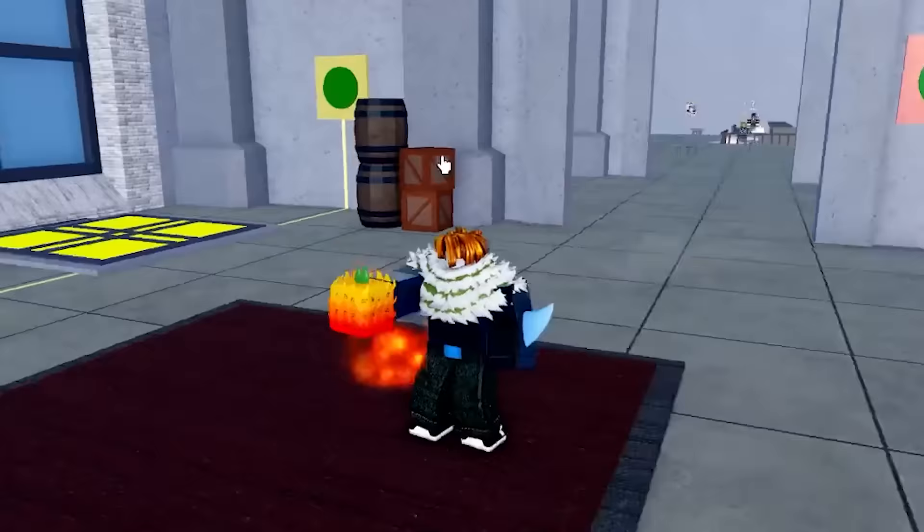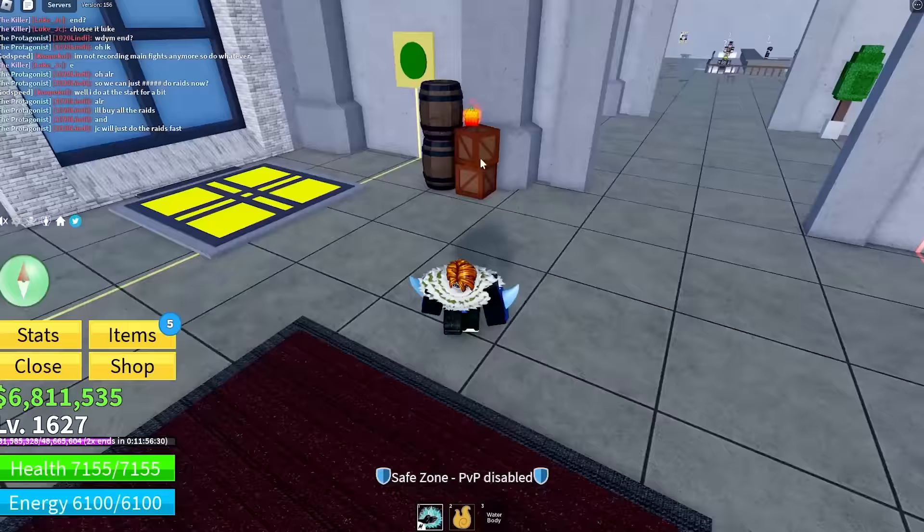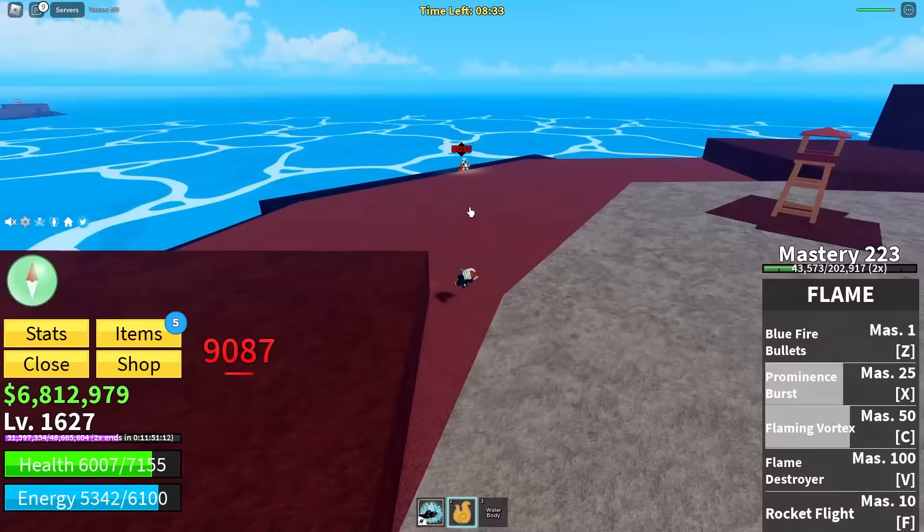And I know exactly what we're going to use that on — we're going to use it on the boss. I'm not messing around anymore. I'll put this flame fruit here for safekeeping. I'll be back for you, flame fruit. This new move is only right that we test on the boss that's spawning in literally right now. Here we go. I'm in the sky — the combo potential is crazy. I could be in the sky forever with this fruit.